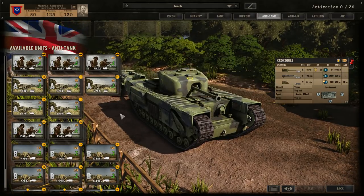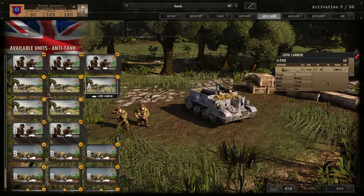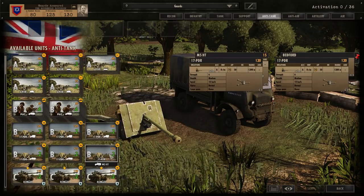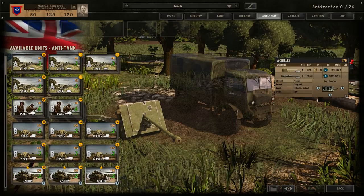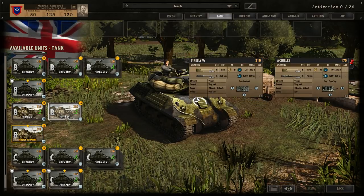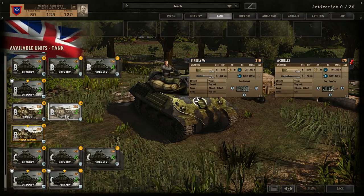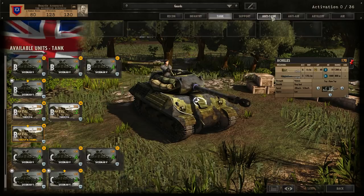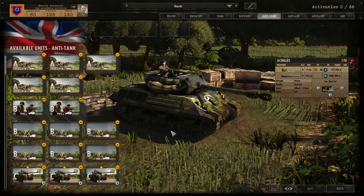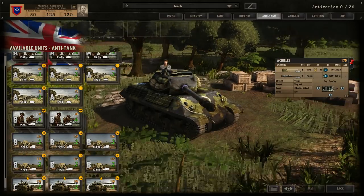Anti-tank is pretty standard. You've got PIATs in B phase — if you have a lot of Motorized Rifles you don't need them, but if you're going rifle spam, get PIATs. Six-pounders with choice of Lloyd Carrier or Universal Carrier in standard AT gun fashion. In B phase you've got 17-pounders on either trucks or half-tracks. Then in C phase you've got the Achilles — your alternative to Fireflies — 40 points cheaper with less armor but a 50 cal and some veterancy. The main flaw is it can be artilleried more easily due to the open top.